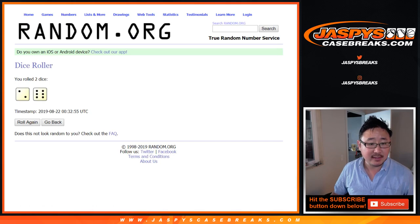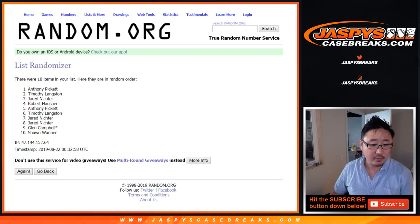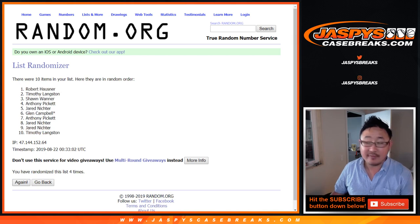Let's roll it and randomize it. Two and a six, eight times — one, two, three, four, five, six, seven, and eighth and final time.